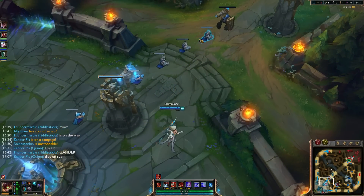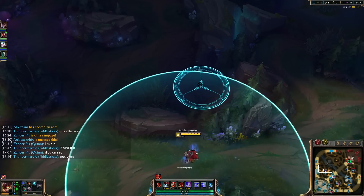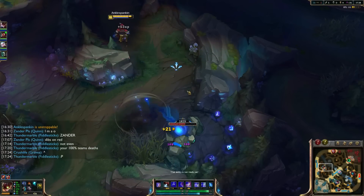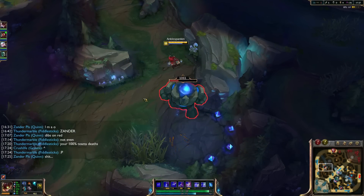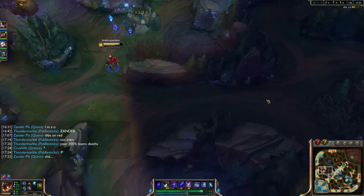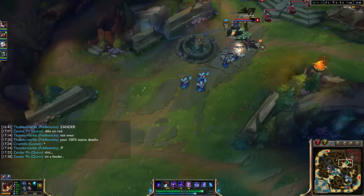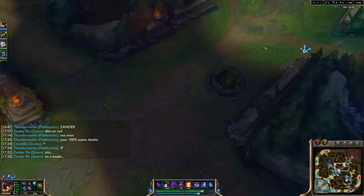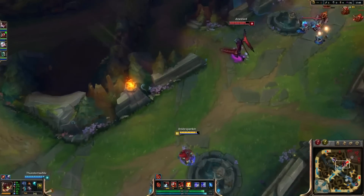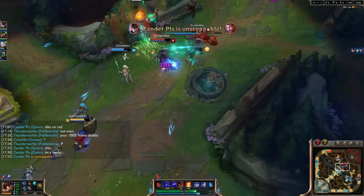Luden's Echo is a really good choice on Ziggs. Also all the Needlessly Large Rod items are very solid pickups for any Ziggs build. If you want my true recommendations after getting accustomed to the champion, I'd actually say to pick up Rabadon's before Zhonya's unless you desperately need the Zhonya's. There are pretty good chances for a fight here — dropping the ultimate right there, kaboom, that's going to be one kill.